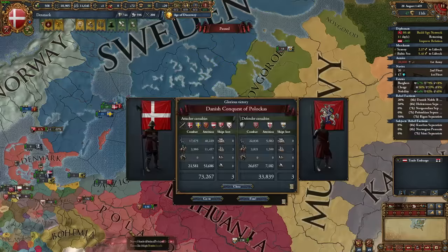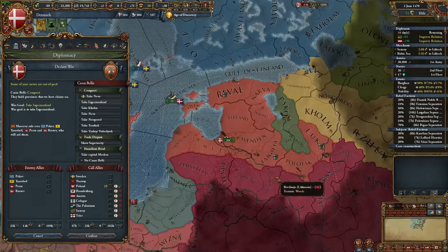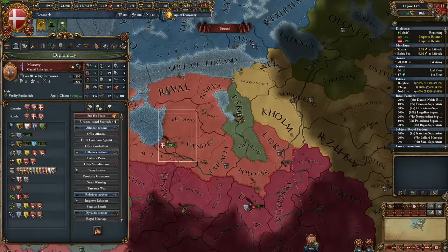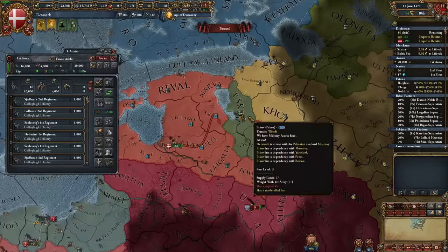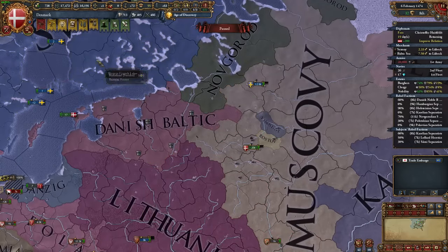Pretty much immediately after, I declared war on Muscovy using Poland's help. Muscovy only gets stronger the longer you wait, so I'm happy to fight them now while they're a bit weak. The war was uneventful — with Poland's help, Muscovy was completely overwhelmed. I took my claims, then developed Seal Island a bit to get Renaissance, and just because I wanted more force limit.